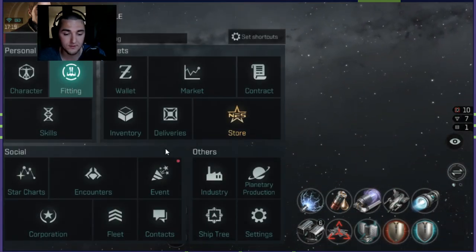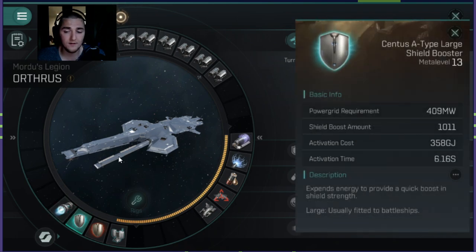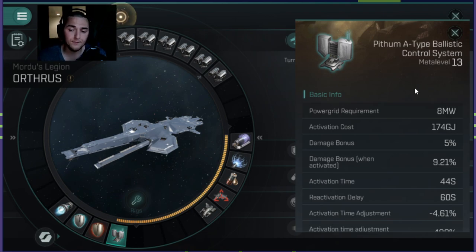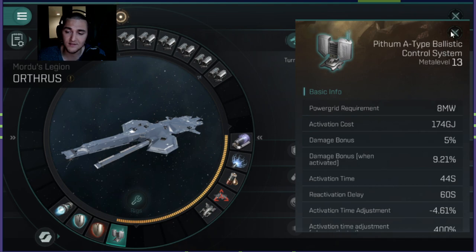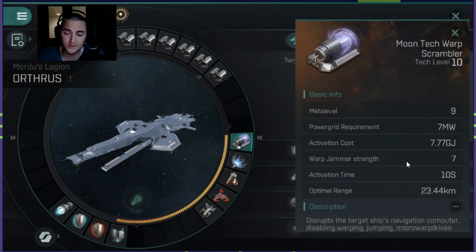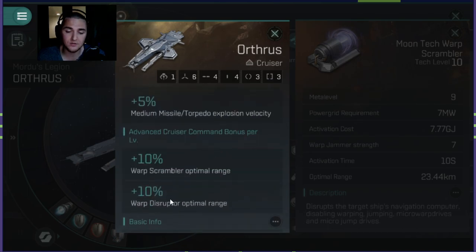The other fittings I'm running on the Orthrus: besides my medium torpedo launchers and micro warp drive, I'm also running a large A-type shield booster, which uses a little bit of extra power grid but gives a massive amount of regeneration — really key for close-range fighting. I'm running an adaptive invulnerability field for shield resistances because this is a shield-tanking ship. I'm also running a Pithium A-type ballistic control missile system, giving me a little more damage and faster attacks. You could swap that out for more resists or another low slot as desired. I have a warp scrambler with seven jammer strength due to the passive one additional jammer strength.